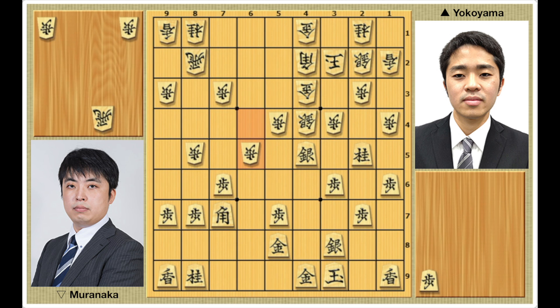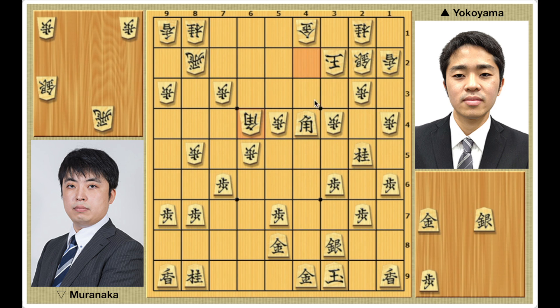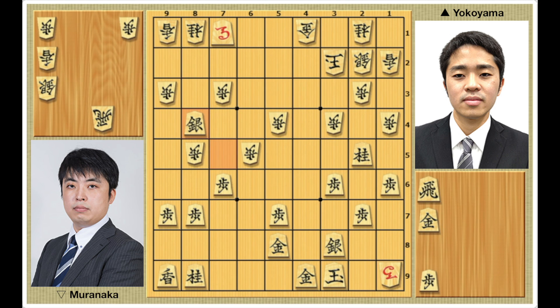Pawn takes 6-5, silver takes 4-4, gold takes, bishop takes. Muranaka hangs on with bishop to 6-4, defending the threat of silver drop 4-3 while activating his bishop. But after bishop to 7-1 promotes, although Yokoyama's king seems to be in danger, it's not easy to find a good move. For example, silver drop 3-7 is not a threatmate, so Yokoyama might simply take the rook. If the rook escapes to 8-4, then after silver drop 7-5, bishop takes 1-9 promotes, silver takes 8-4, silver drop 3-7, Yokoyama could decide the game with silver takes, horse takes, silver drop 4-3, and this would lead to checkmate.